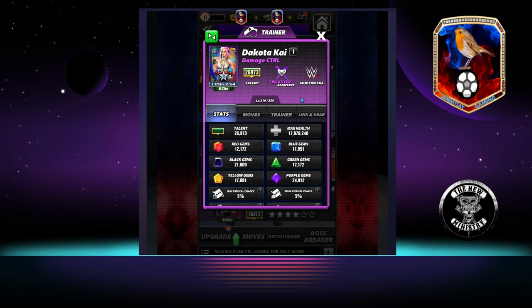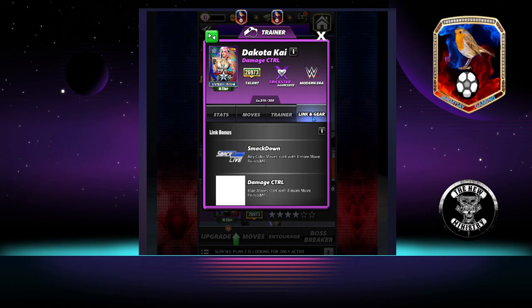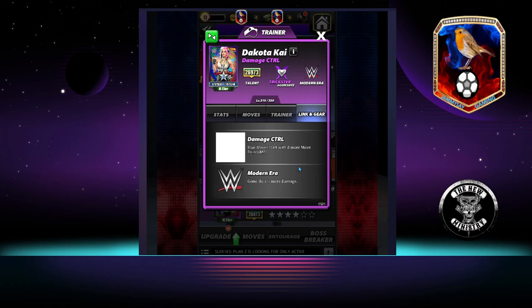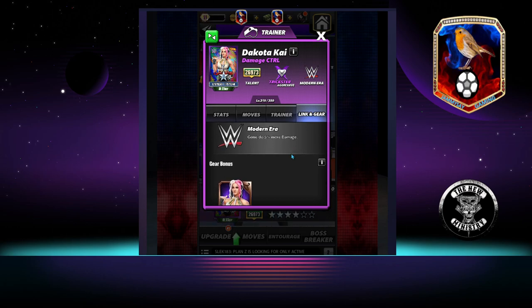So she is a Modern Era Aggressive Trickster. Trainer ability: trap gems do 50% more damage, and moves that generate traps will generate two more at 26k. Links: she has the Smackdown link for any color moves, start with one more MP. The Damage Control link, so blue moves start with eight more MP. And the Modern Era link, so gems do 5% more damage.